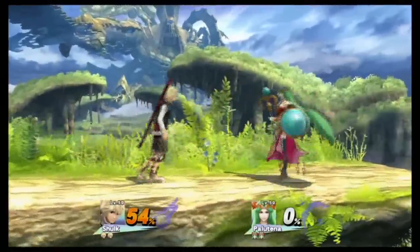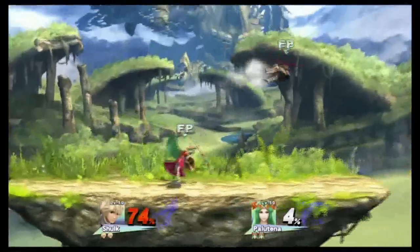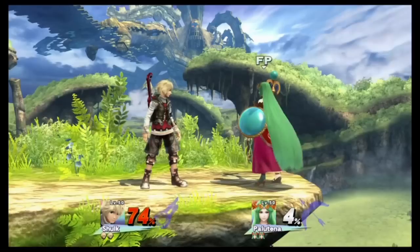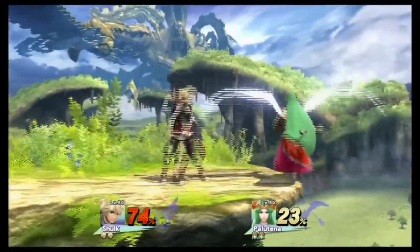I'm still not entirely sure how that even happened, but Shulk is not really doing so hot in this match either — he takes a lot of damage while Palutena is only at 4%. And a little staring contest; maybe Shulk is attracted to Palutena, which I can't say I really blame him.